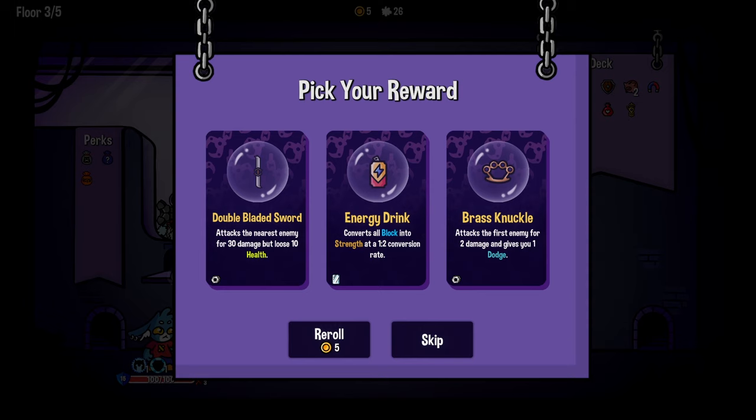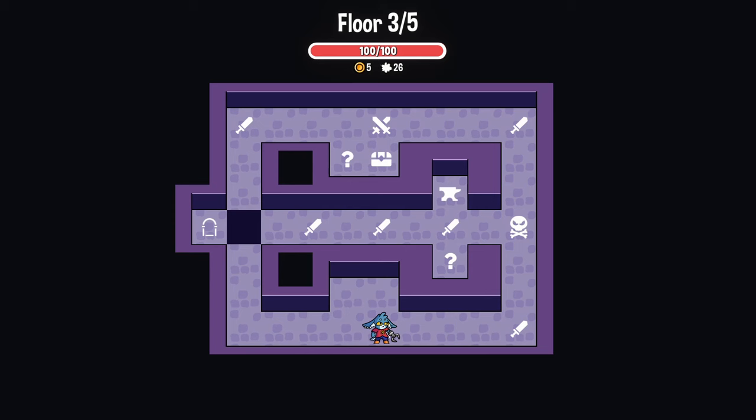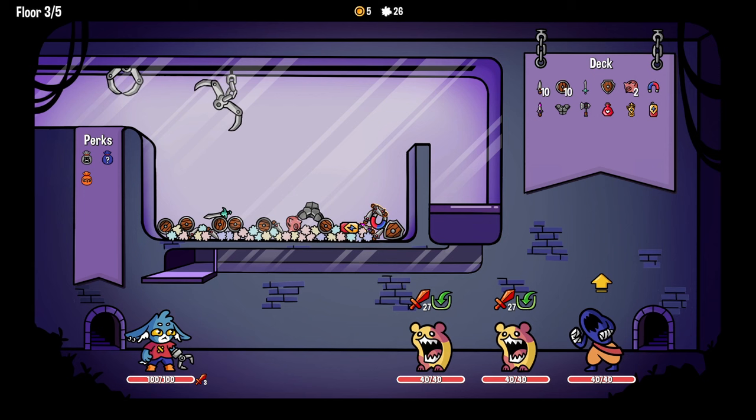Energy drink - converts all block into strength at a one to two conversion rate. Oh, that has the potential to be nuts. If we get a round where we're just like, oh man, we've got like 17 block - okay, that's eight strength. Wait, one to two conversion rate means if we have 10 block, that's 20 strength. I'm assuming that's going to be a two to one conversion rate and not that amazing.